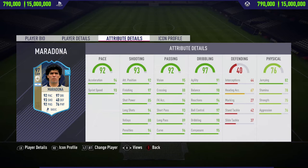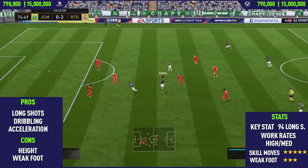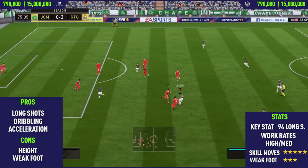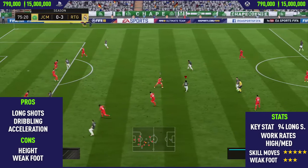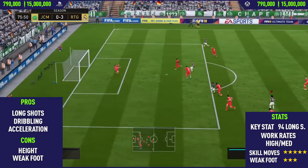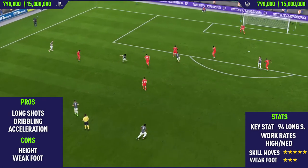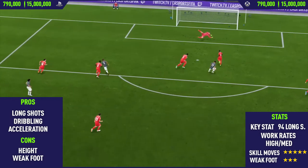Moving over to the pros and cons, the first pro I could find with this card was his long shots, and this is probably the biggest selling point of the card — how good this guy's long shots are. As you can see, he does a really nice rainbow flick, then with the outside of his foot he just manages to smash it past the goalkeeper right into the bottom corner, and there was no chance of saving that.